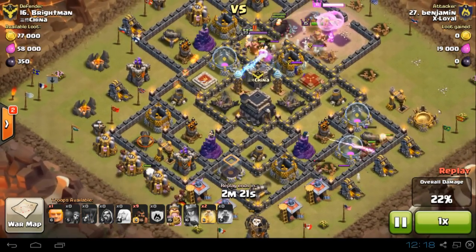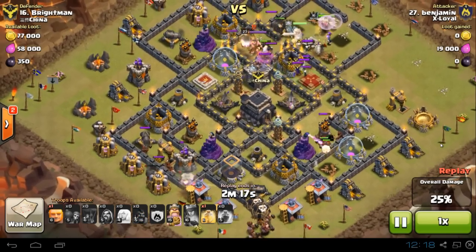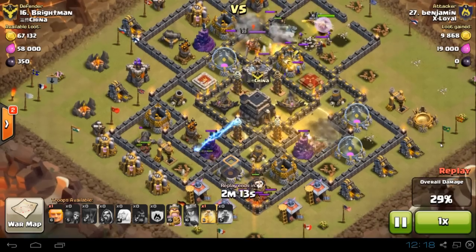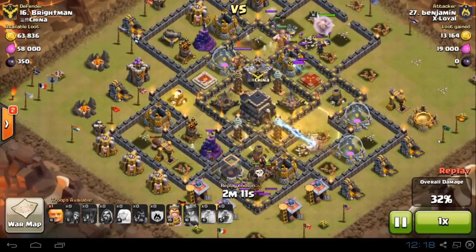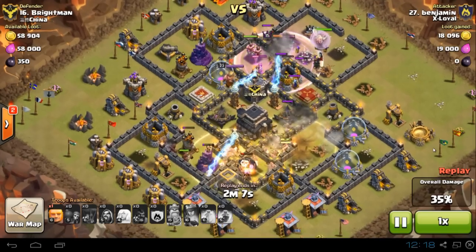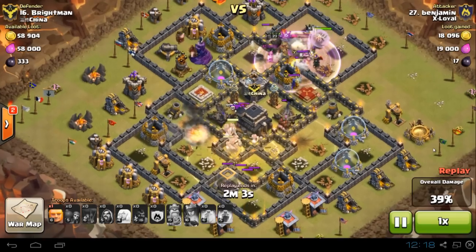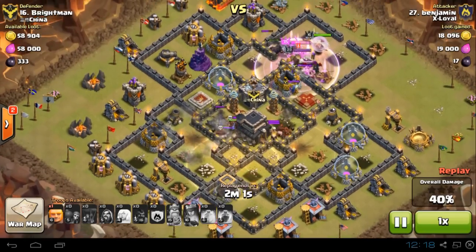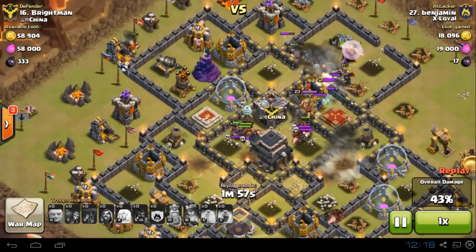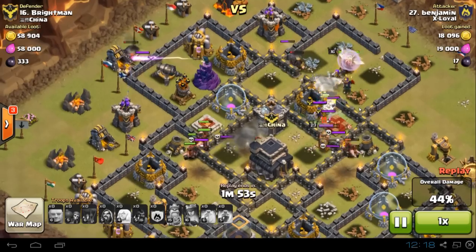He sends in the hogs in a spread formation down south. The good thing is he put the pre-heals where the double bomb location is, because they usually just trip one. He uses those Teslas to funnel most of the hogs into the middle, while some of the hogs trip over some of the giant bombs. Now there are only single giant bombs to deal with, which is okay - won't wipe out the hogs at this stage.